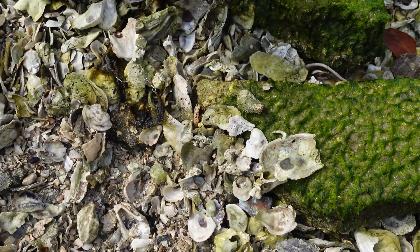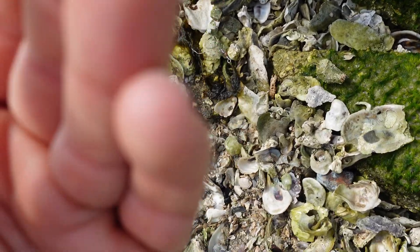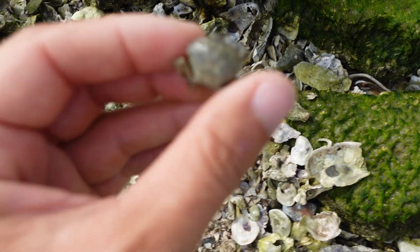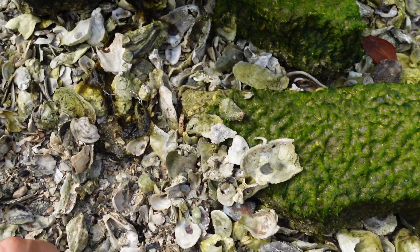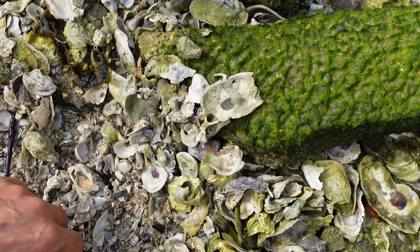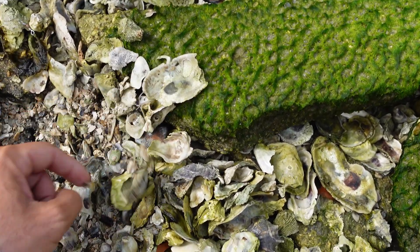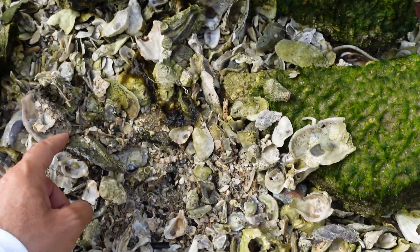Make sure these guys don't have yellow lines on their tummy side, because they can be stone crab and you'll get in trouble. This rock I flipped here had a lot — they go fast though, but anyway you get the point.